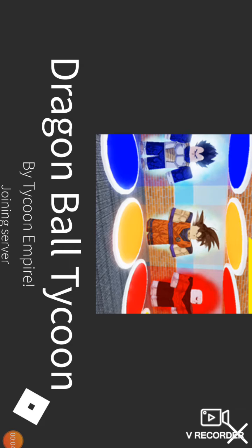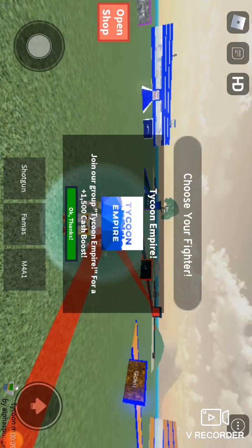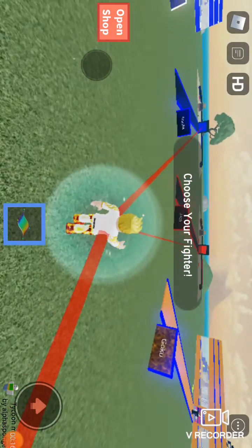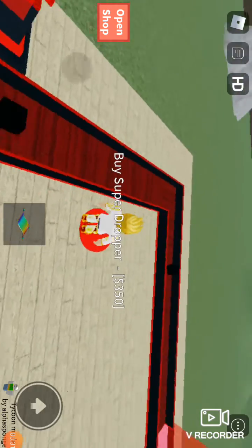Hey guys, today I'm back in another video and I'm going to be showing you a glitch in Dragon Ball Tycoon — if you don't have any robux to go into people's bases using magic carpet like I do. I've made a video on this before, but in that video I didn't actually do it, so today I'm actually going to do it and show you. First you're going to need a katana — I'm going to steal one.